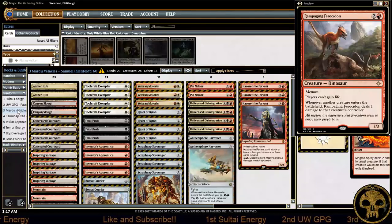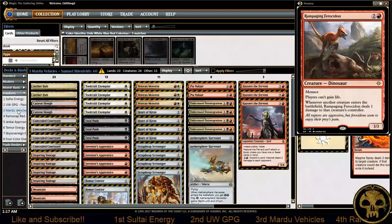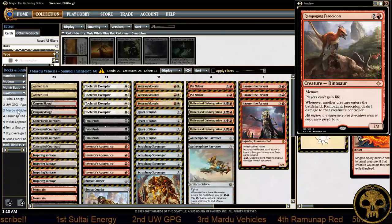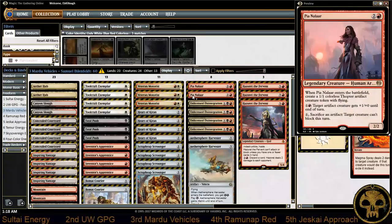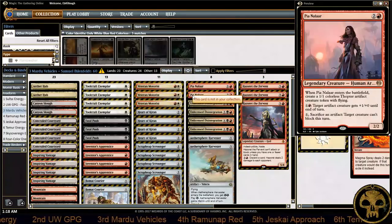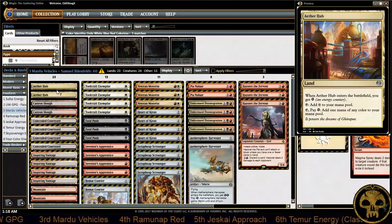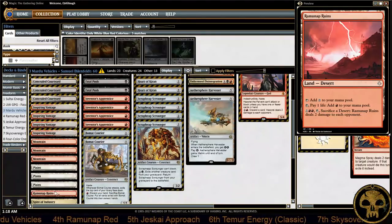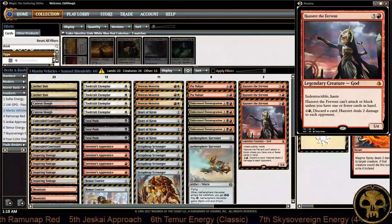Sam clearly picked this list and it showed — the announcers at the Pro Tour mentioned it, and he even said he'd been playing Mardu Vehicles for quite some time. This was his very first Pro Tour and he made a very good decision picking a list he was comfortable with. His version is very well-tuned: 23 lands, he's not heavy on Aether Hubs, only a singleton copy of Ramunap Ruins — more of a Hazoret deck that uses Vehicles to close the gaps.